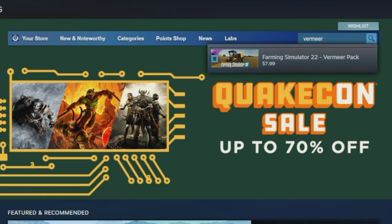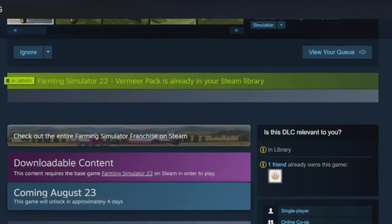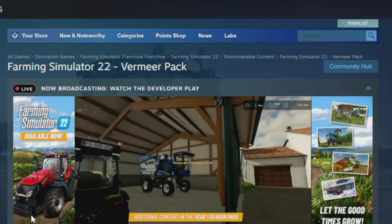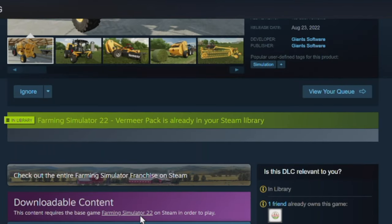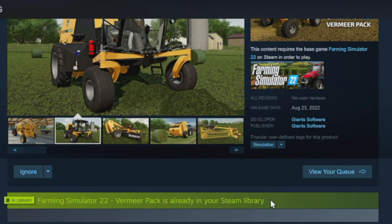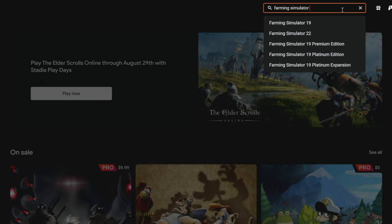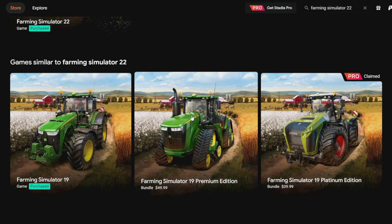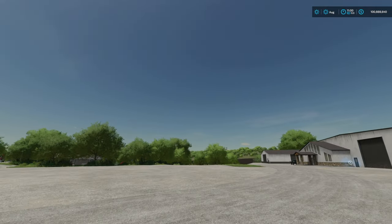For Steam or Epic Games players, it's basically the same as console — load up the game's launcher, search for Vermeer, click Add to Cart or Purchase and you're good. If you already have the Season Pass through those platforms it won't let you buy another one, so you're all good. If you play on Google Stadia it will be available for purchase during the day and you'll be able to add it directly from Stadia.